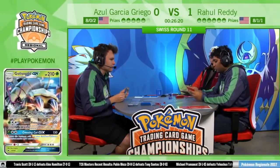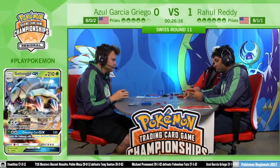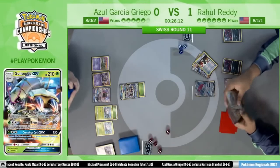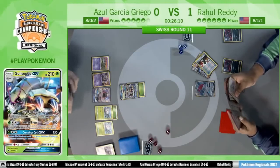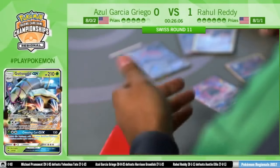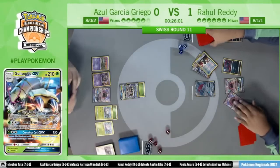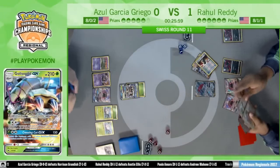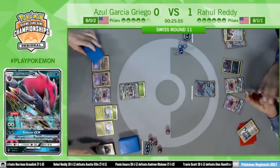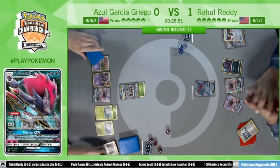Just no tool to turn on Garbotoxin, but a pretty beautiful setup so far. First Impression is able to dish out so much damage — 120 if brought to active this turn for just a single Grass energy. On Rahul's side, Ultra Ball for the Zoroark GX — he will have access to Trade this turn thanks to no tool on Azul's Garbodor.